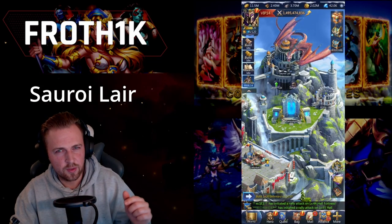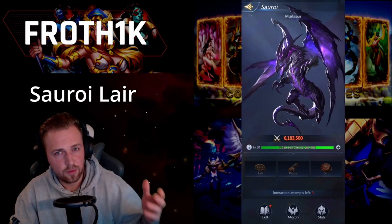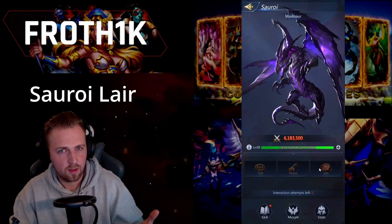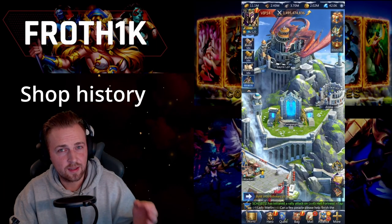The next thing is about your Saurai lair. In the lair you can interact with your dragon. Talk to him and you will get dragon XP. Praise him and you will get runes. Gift him and you will get resources.